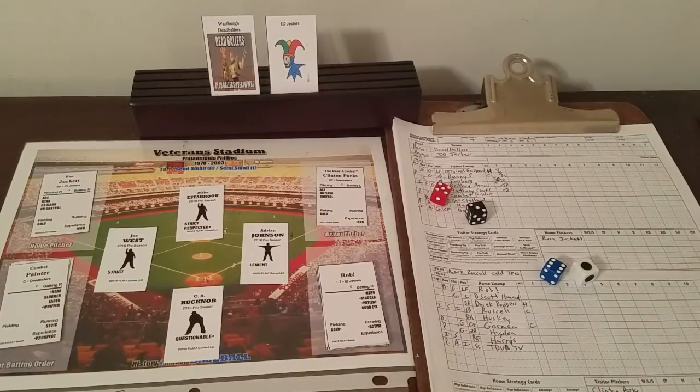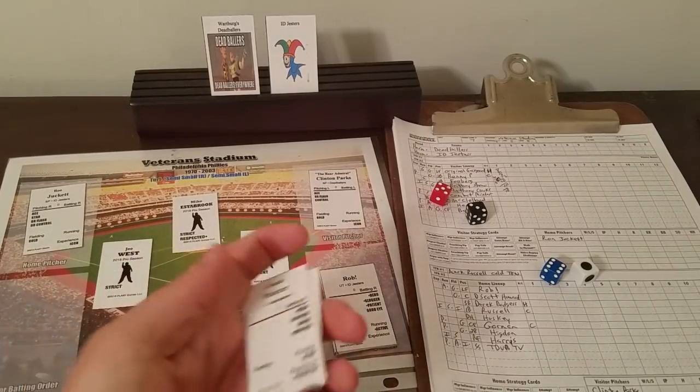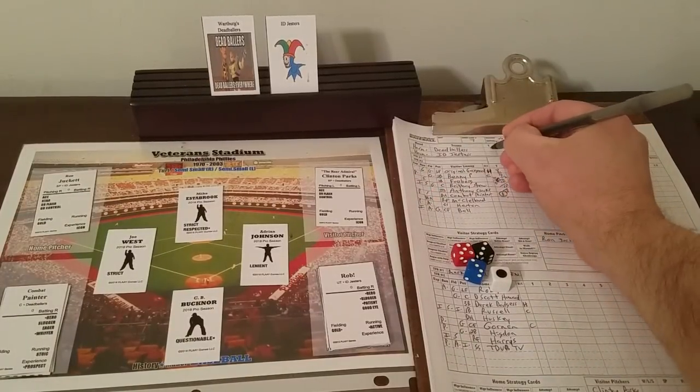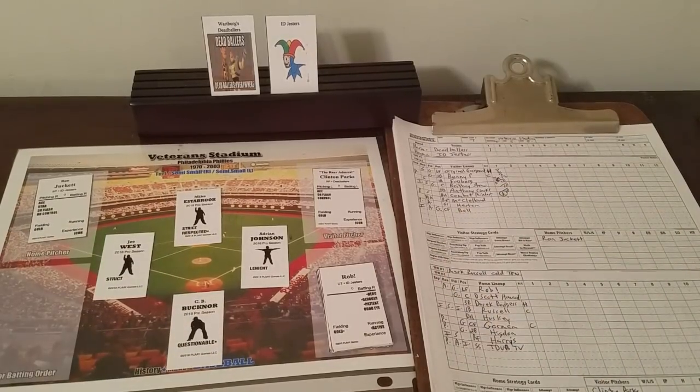Here's Combat Painter — another 3-5-6, but this time Combat Painter is a right-hander, which means he is the same as Ron. So that's a strikeout. Two left-right splits came up in a row, but the Dead Ballers take a 1-0 lead and we go to the bottom of the first.